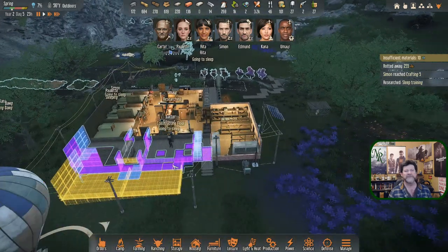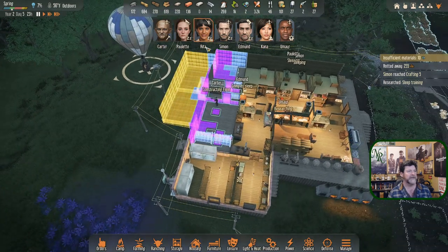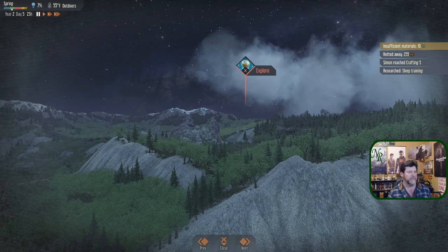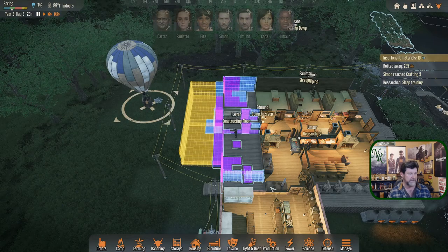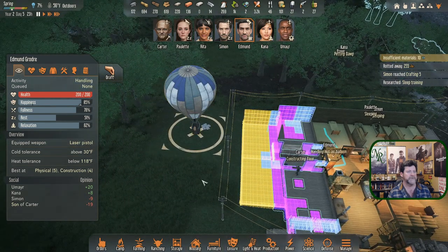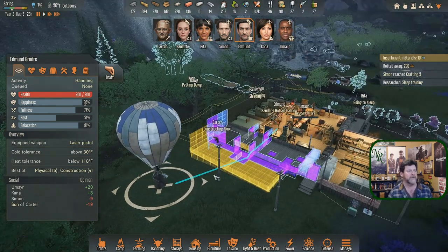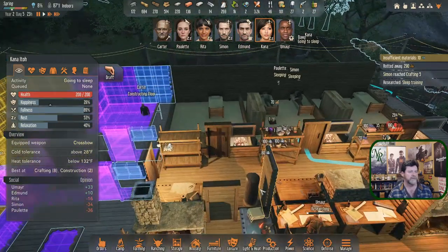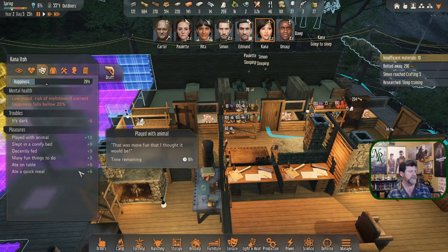Edmund's done - let's send him out on an expedition. No hot air balloon supplied with fuel though - Edmund, you thought you were going to sleep. Please refuel. We'll send you on your way. It's 2300, sleep time. Kana is petting the dog - she got a bonus on that. Umair is still researching. She got a plus 10 and a comfy bed.